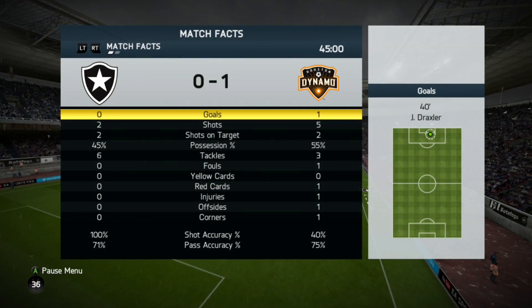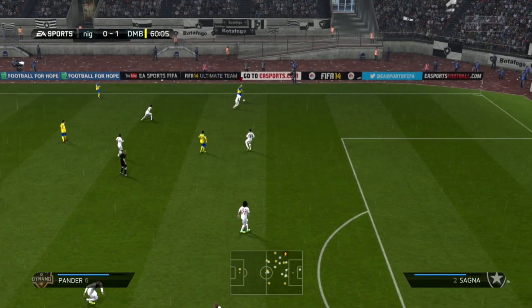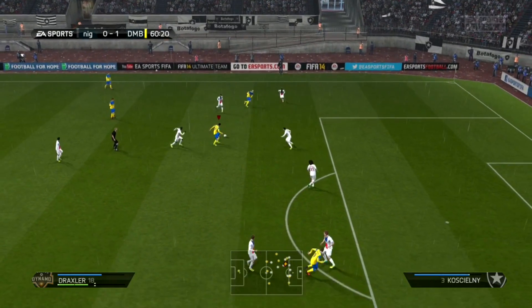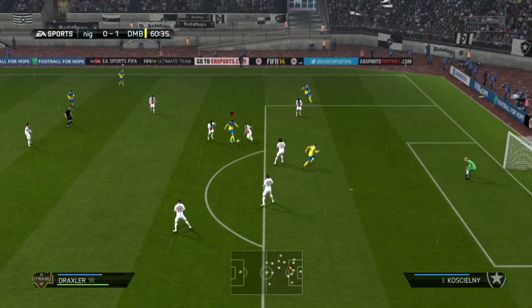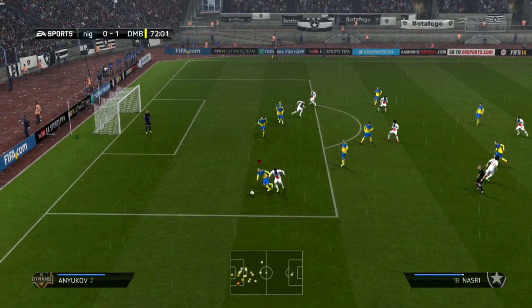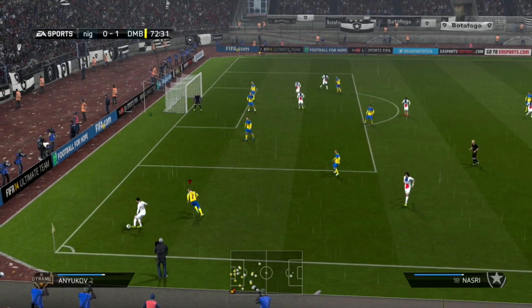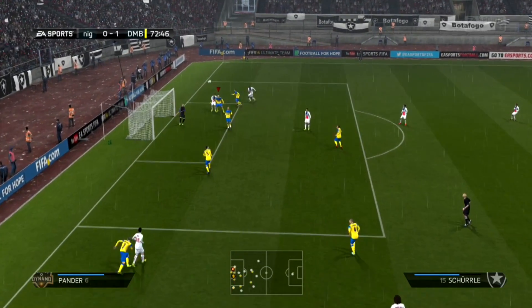I am using Draxler and Fabio up front, and that partnership actually worked out really well. Draxler is one of those guys who'll make a difference anywhere you put him. I'd actually recommend trying him as a striker — I know he's an incredible CAM, but you could play him as a center forward and everything would work out really well. He's got good size, five-star weak foot, and four-star skill moves.